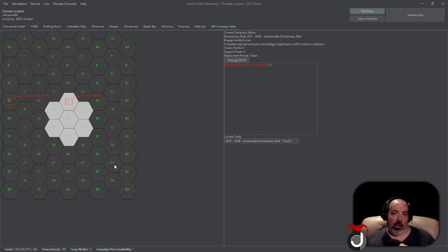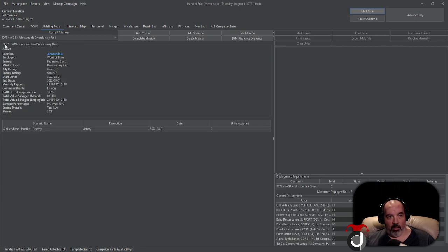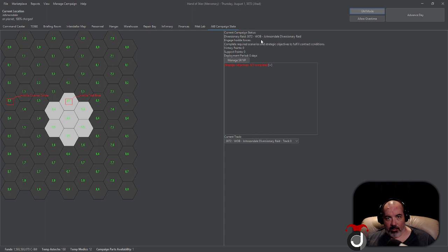At the top, roughly towards the middle, you'll see the current campaign status with the contract name — traditionally given in the Briefing Room. You'll also see the year, the faction, roughly the system it's located in, and the type of contract. So in our case it is 3072, we are working for Word of Blake on Johnsondale, and it is a Diversionary Raid.